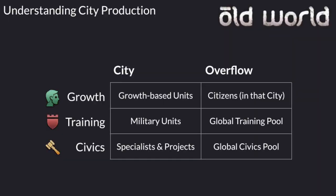So what happens to the other two that aren't running? They go into an overflow. So if you're building a growth-based unit in a city, there is no overflow because all your growth production is being used to build that growth-based unit. But your city is still producing training and civics, and those go into the global training and civics pools.